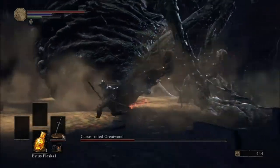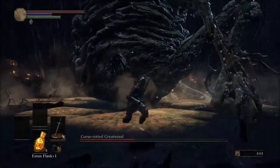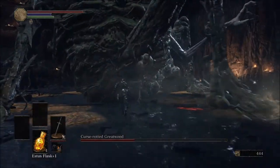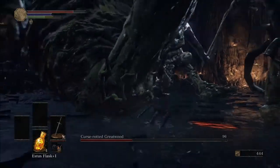He'll probably either go for the slam, stand up, or he will do a spin, so be sure to be prepared for all of those. Then you're gonna try and run through the sack on his front left leg.